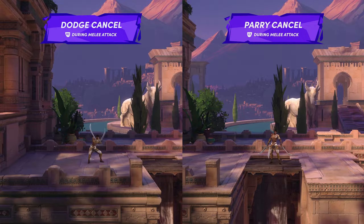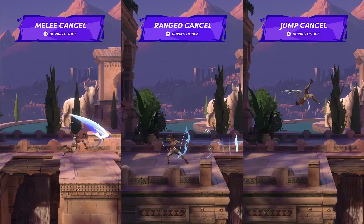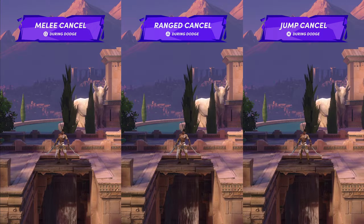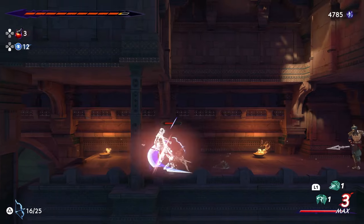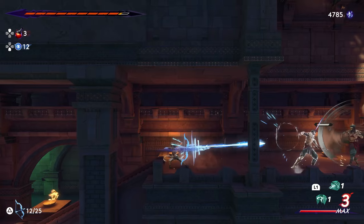Just like the parry, performing any dodge will cancel a majority of Sargon's melee attacks. However, unlike the parry, dodges themselves can be cancelled by inputting a melee attack, ranged attack, or a jump. I feel this gives the dodge a slight upper hand in overall usability, since cancelling is a really important mechanic for this game's combat. Being able to recognize each of the various ways you can perform cancels will definitely allow you to fight more confidently.